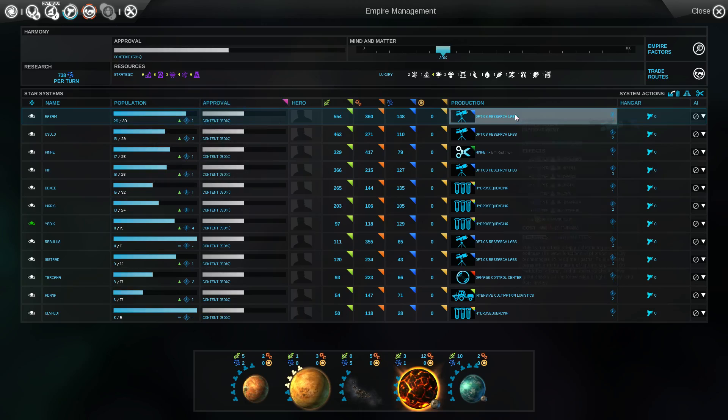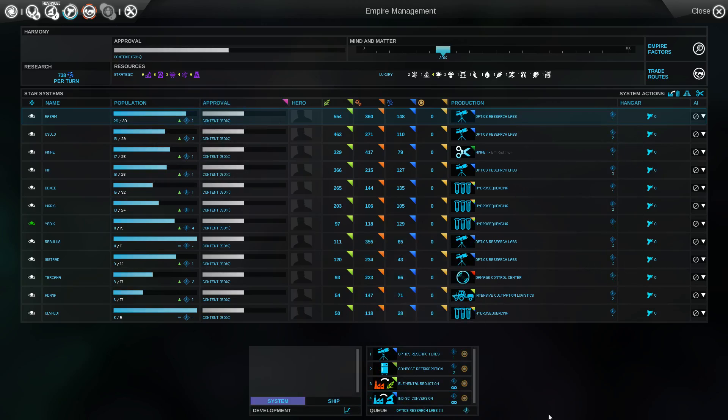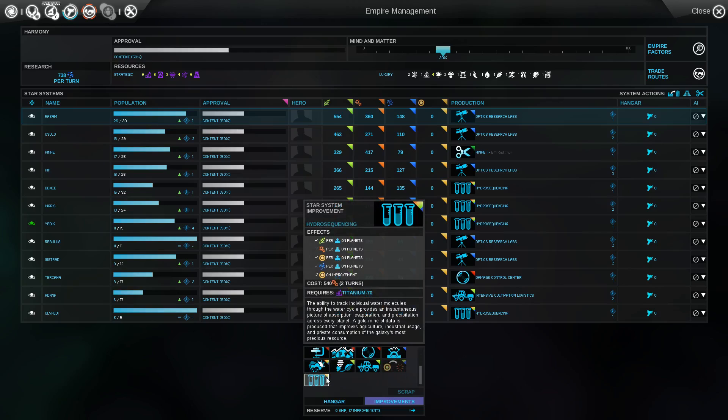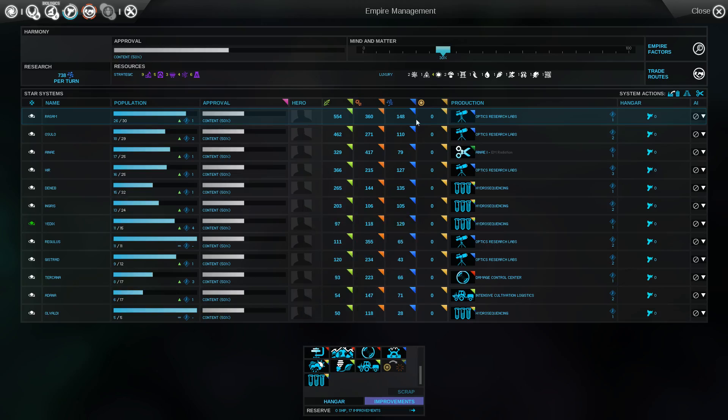So you take this thing and you can look here. Apparently you have to click the hangar button to pull up the improvements list. That makes sense. So plus one food, industry, dust, and science — times 26 people — 26 extra base stuff. That's awesome.